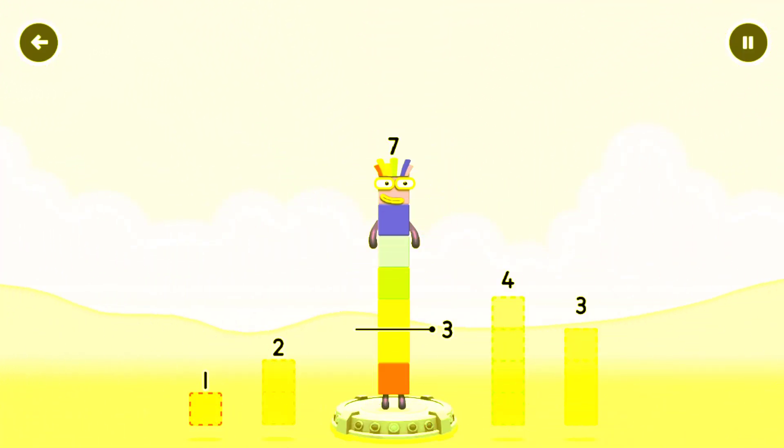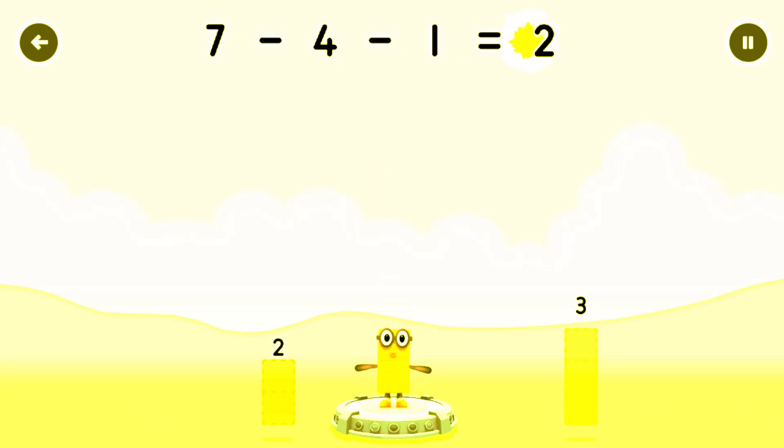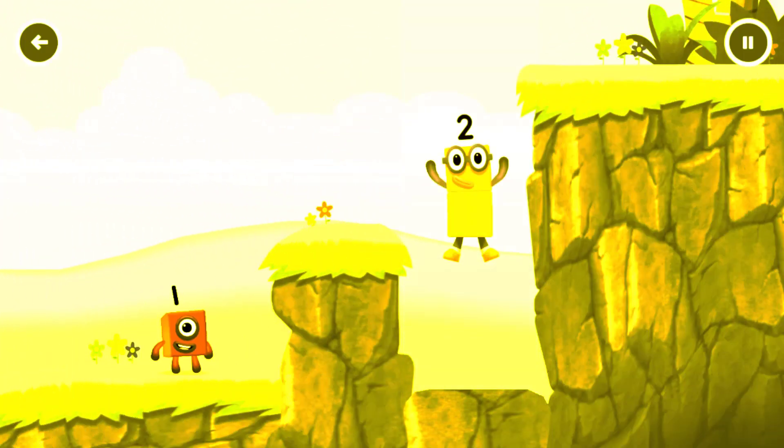Tap to solve the puzzle to help you take number blocks away from seven to leave two. Drag an outline onto the middle to take number blocks away until you have just the right number left. Seven minus four minus one equals two. Two! Okay, good job!